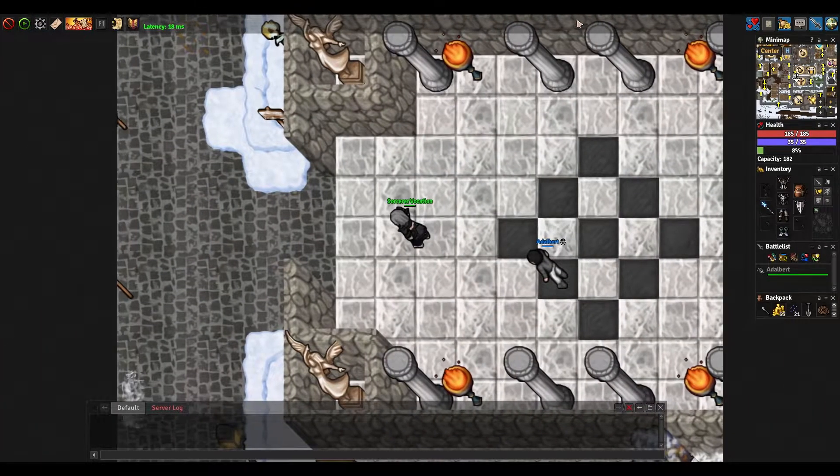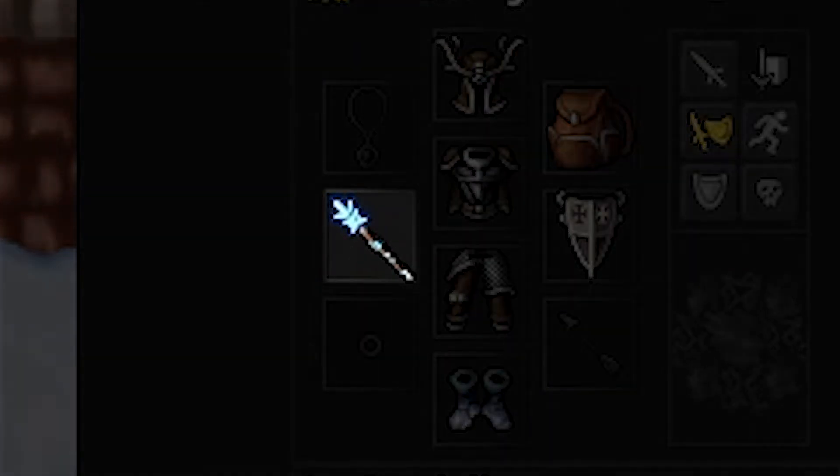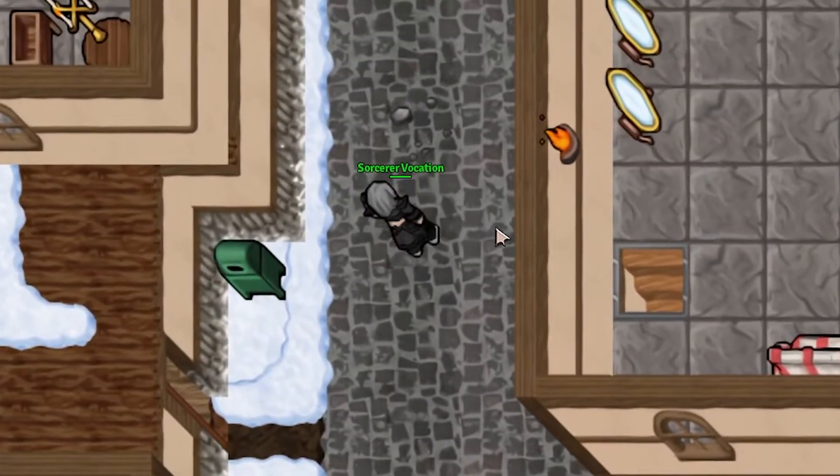When you reach the mainland, you are gifted with a set of gears. The wand you have is called Moonlight Wand. It is one of the few basic wands in the beginning of the game. Let's go ahead and test this wand out.